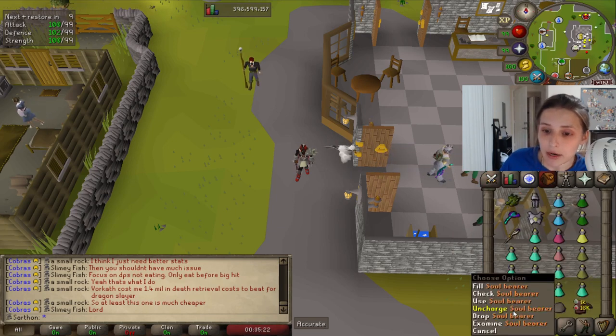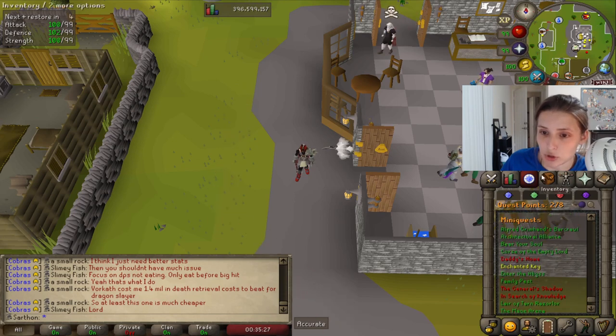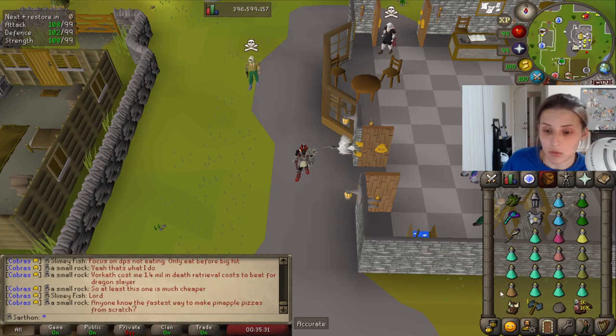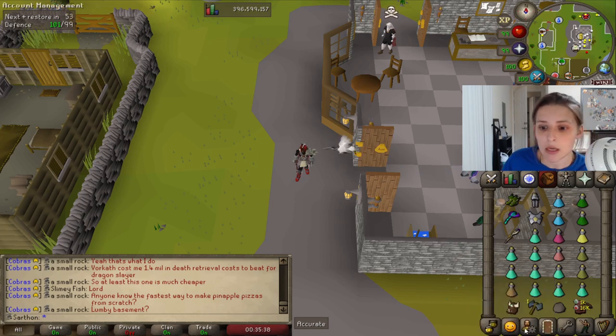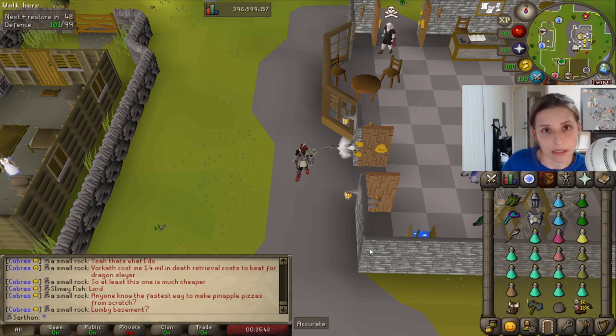I brought a Soul Bearer, which you get from completing the mini quest Bear Your Soul. When you're learning, don't bring this — it's not worth it. But if you've been going a while and you're familiar, Dagenoth Kings drop a lot of ensouled heads. So I just use them on this Soul Bearer that's charged with blood runes and they get sent to the bank, which is really nice. It's a waste not to bring it — they drop so many ensouled heads, and that's a lot of Prayer XP.